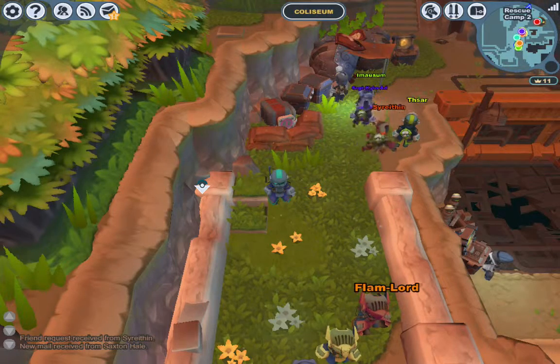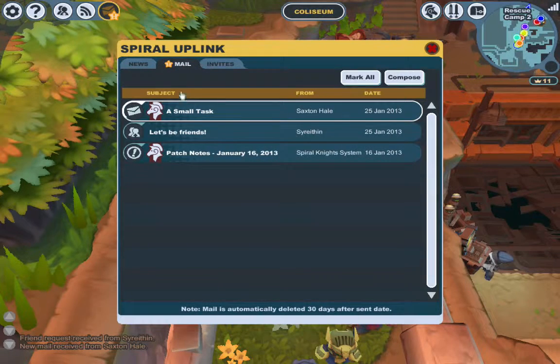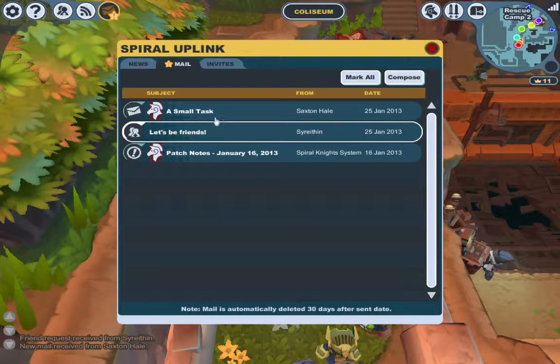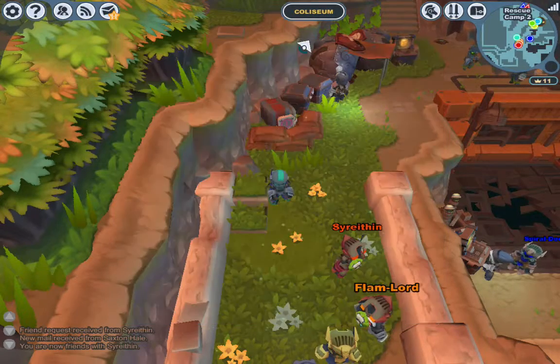Go up to your — it looks like a piece of mail. And see if you got this friend invite. Let's be friends. Yeah, let's be friends. We're friends. Okay, we're friends. Let's go play.